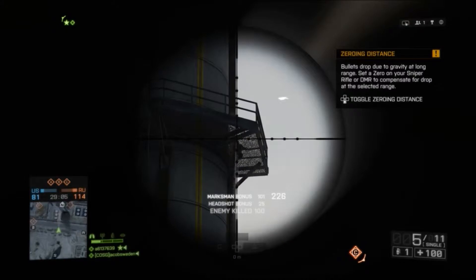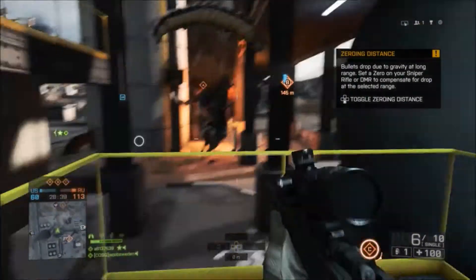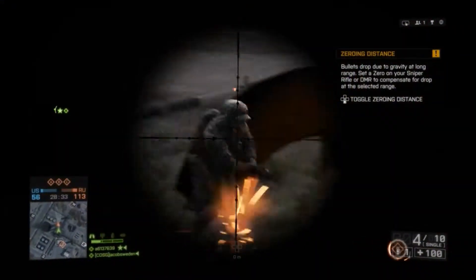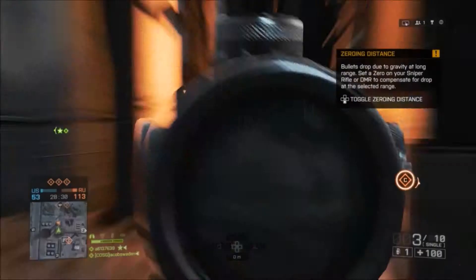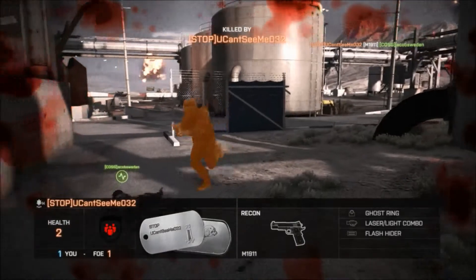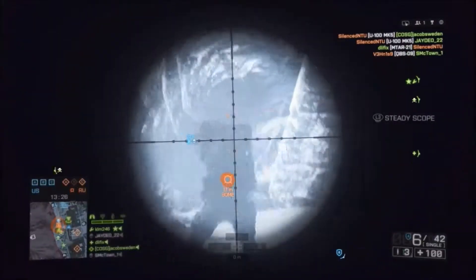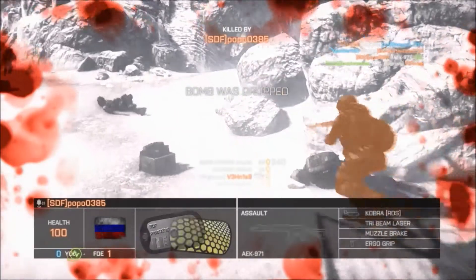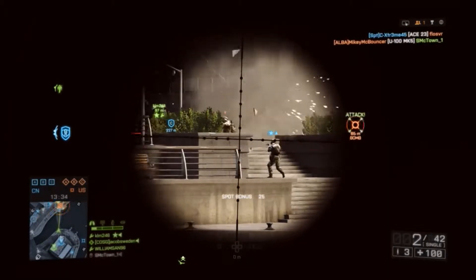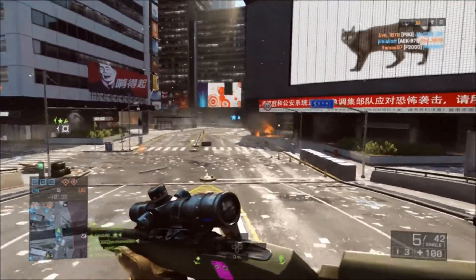To unlock this weapon it's quite tricky. You need to be on top of the Caspian Border tower or the Operation Firestorm tower. What you want to do is get 5 kills from the towers, then get the sniper rifle ribbon in the same round. That's kind of tricky because I always got like 5 kills from the tower but then there was the last sniper kill — it was always so annoying because I'd get like 10 kill assists.